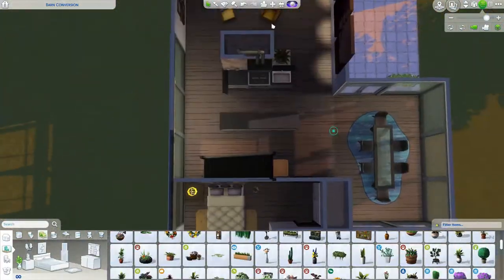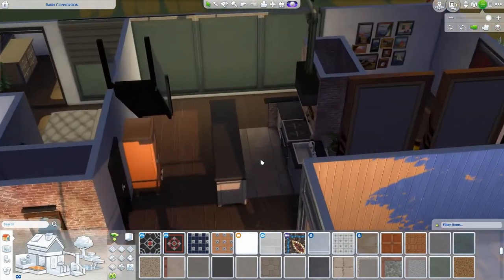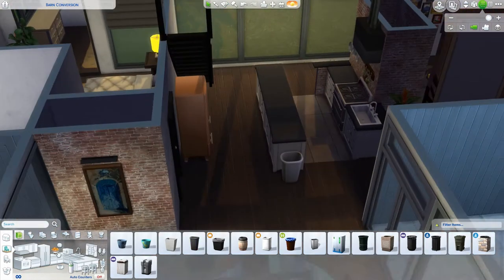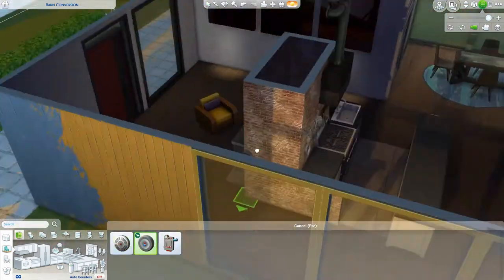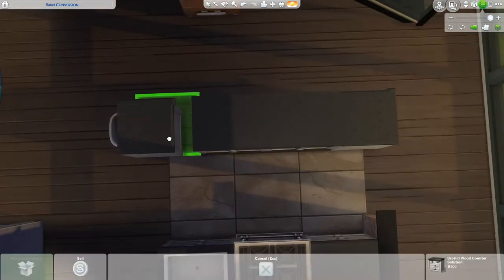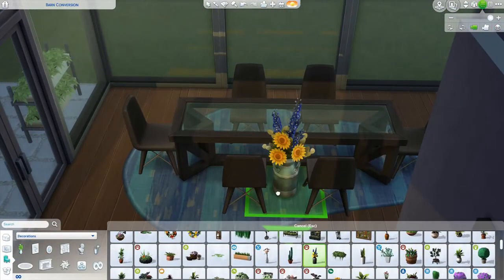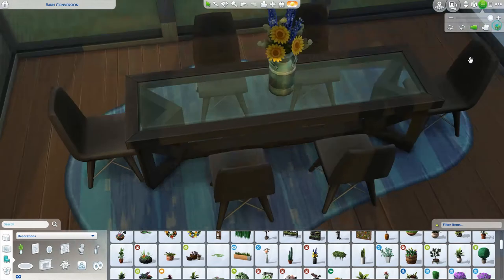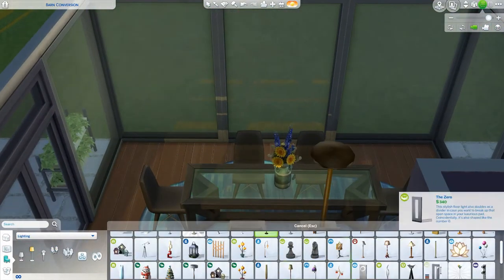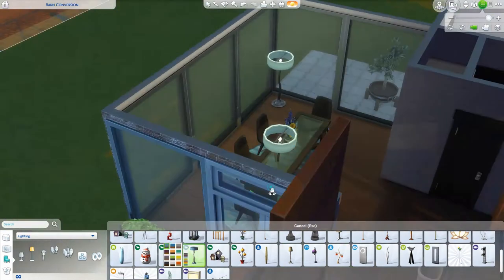Every time I found something in the catalogue that looked a bit rustic and could work in this build, I'd stick it somewhere. The plants outside — for example, the new Seasons double-height planter with loads of leaves coming out — worked really well. And if you look closely at the Seasons items, a lot of them have these rustic details; you can see the nails in the wood and that kind of thing. The detail is just really, really nice.